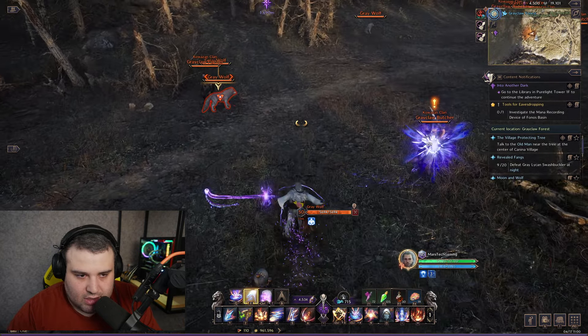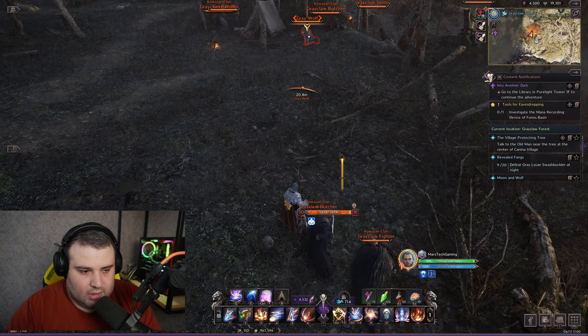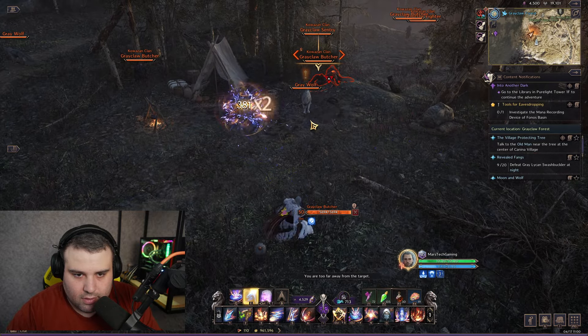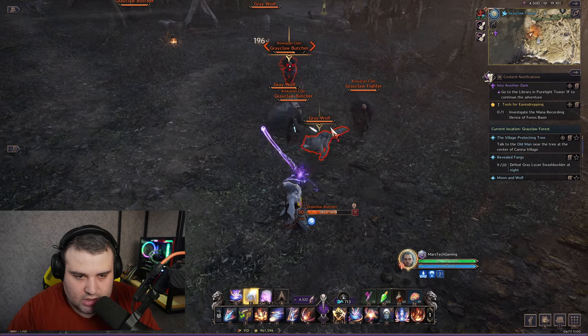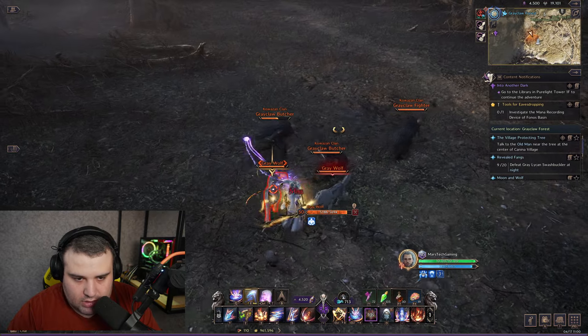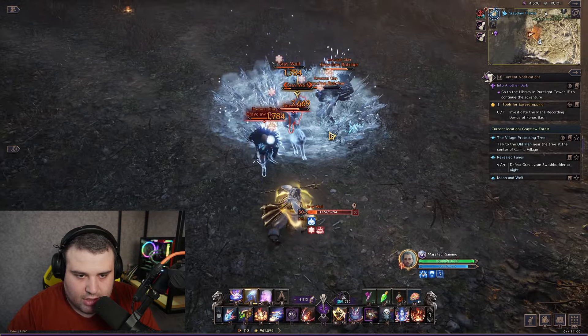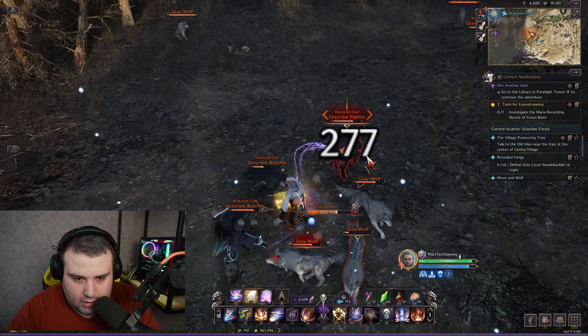Let me introduce you to this in action. I'll pull some mobs and take some aggression — come on. Okay, I just freeze and then chain, and you can see it's going: freeze, chain, and it gets the damage bonus.